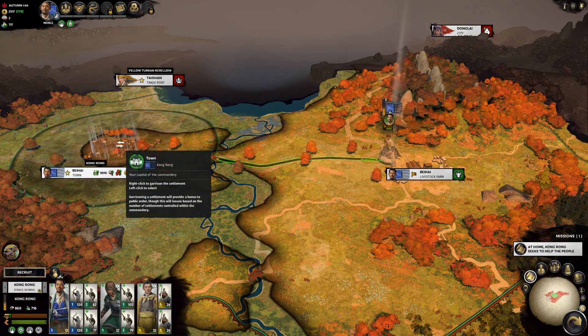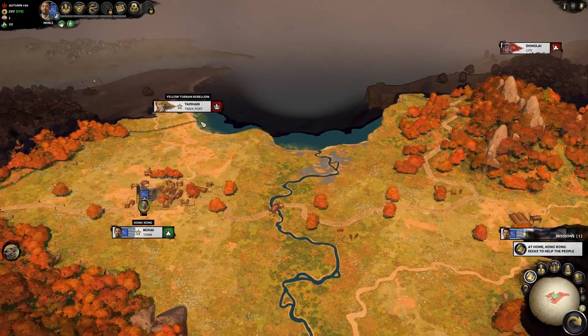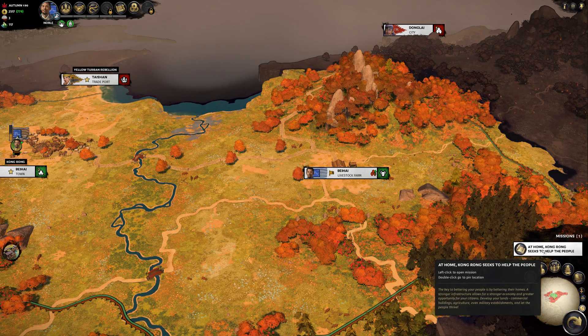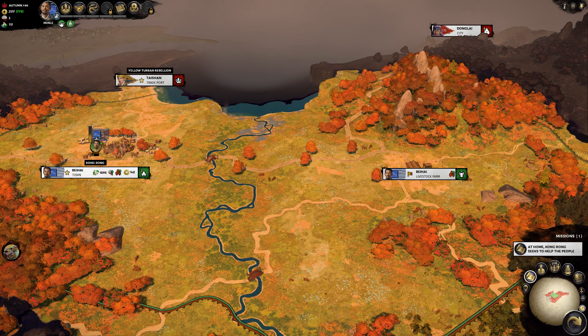Let's move my army back up here again. So next up is winter. I'm not going to move over there in winter - that would be bad for now. And our mission is at home, Kong Rong: construct or upgrade a building.